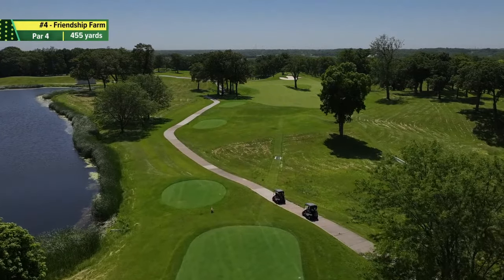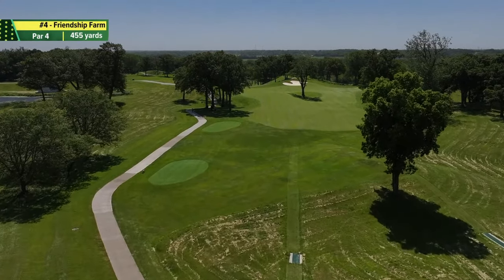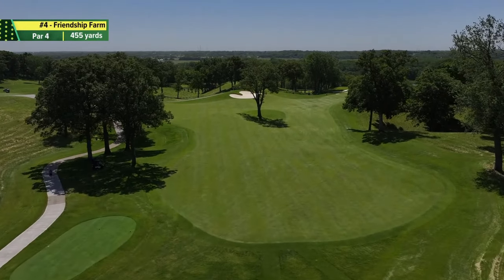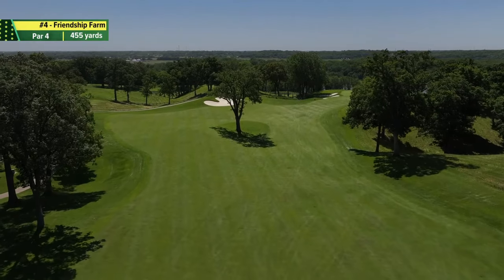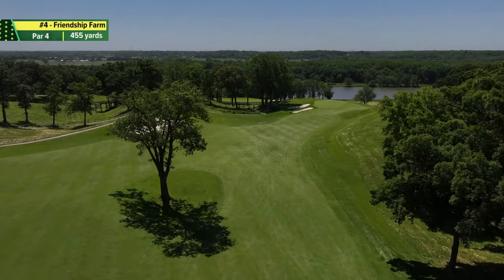Hole number 4 here at TPC Deer Run is a par 4, 455 yards. The name of the hole is Friendship Farm. A unique characteristic of this hole is the tree in the middle of the fairway — it pretty much defines the fairway, set right in the middle of it. It's a large fairway about 80 yards across. It's a slight dog leg to the right, and if you can favor the right side, it will cut the hole shorter and give you a very approachable shot to the green, which is a difficult green.